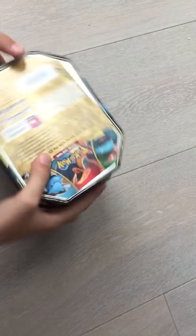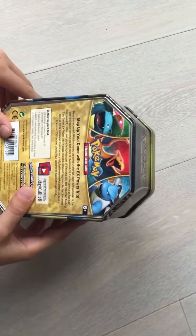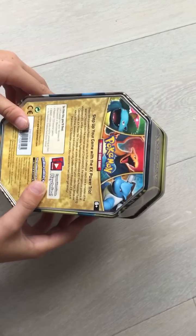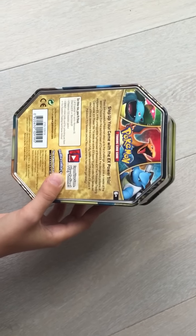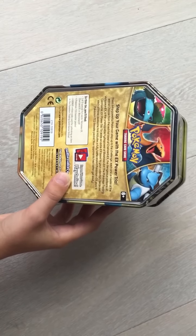At the back it says: in this tin you'll find one of three special foil cards — Venusaur EX, Charizard EX, or Blastoise EX — and four TCG booster packs, plus a code card for unlocking an item in the Pokemon Trading Card Game Online.